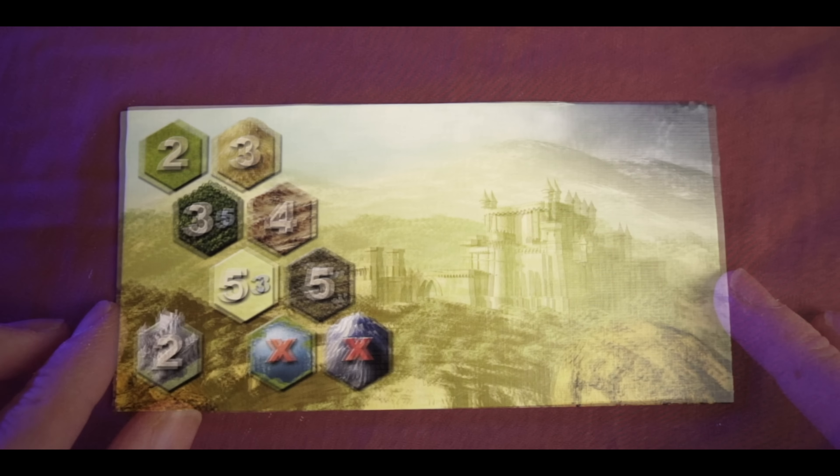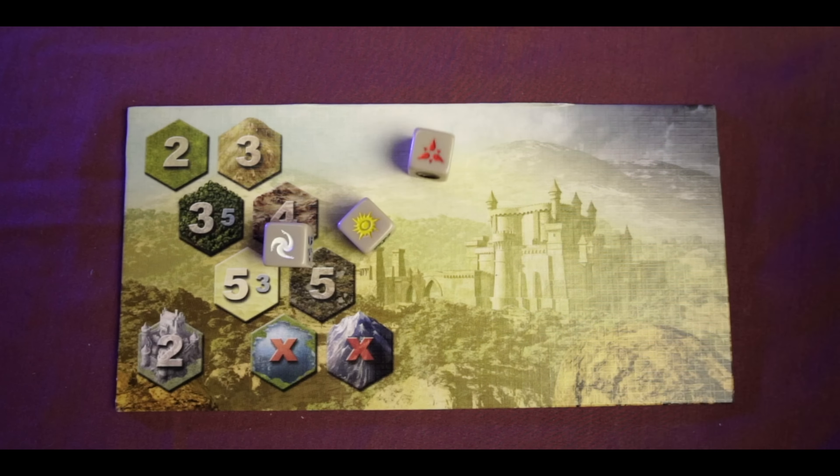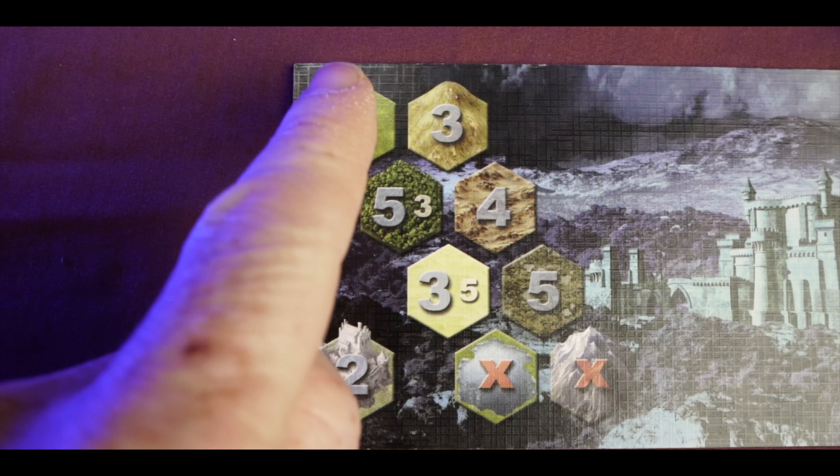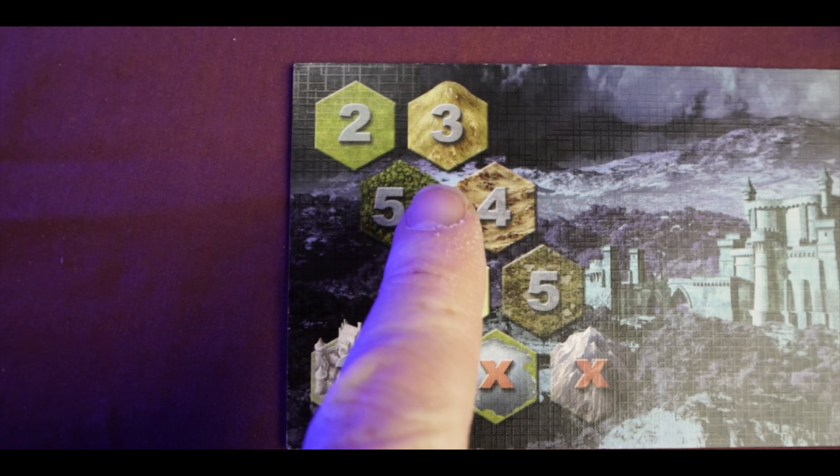Mage Knight is a game of exploration that works best in solo mode, but you can have a crack at it with multiple players. There are two types of phases in this game: you're going to have the game round and you're going to have the game turn. The game round consists of a number of phases - you flip the day/night board and roll some dice that give you extra mana, and you'll also see the cost to move through different terrain, as moving at night is more expensive than during the day.